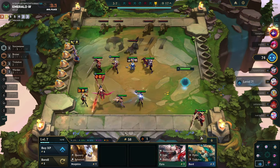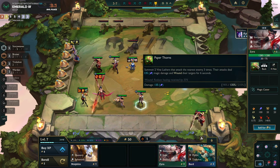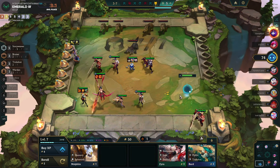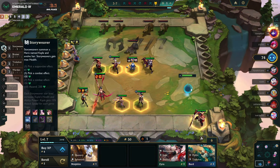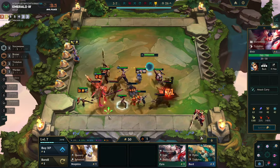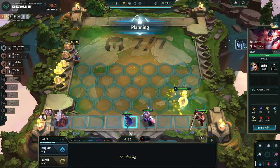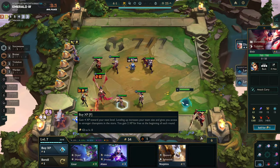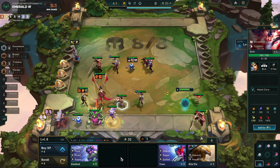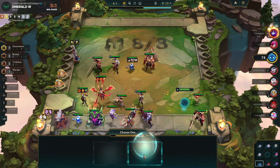You should on average be hitting level nine or at least trying to, and trying to tech out a plus-one or something. Abuse your natural shops — let the game give you it. I'm still chilling on a Syvra one; does it feel good? No, but I ain't gonna roll for it. We're at level eight, we just want to hit one Galio to hit the seven Syvra.